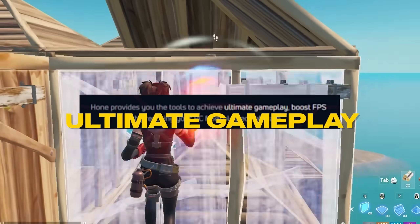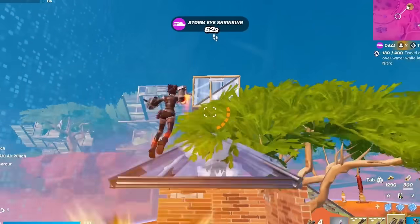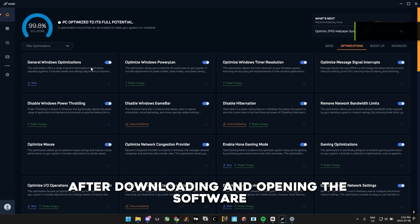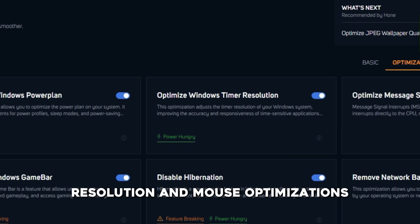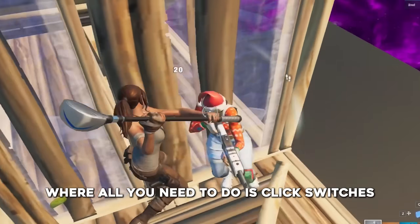Hone provides the tools to achieve ultimate gameplay and boost FPS by rescuing computers from bloated software. With this tool, I no longer have to find a job, and according to them I'll be able to increase my FPS by 107%. After downloading and opening the software, it includes optimizations that usually require multiple different apps, like timer resolution and mouse optimizations, but it puts it all in a single app where all you need to do is click switches.